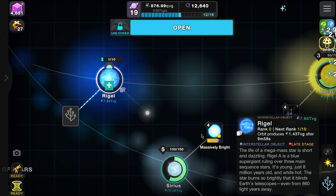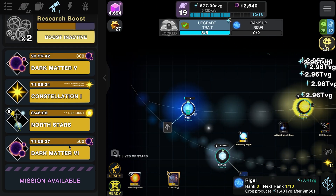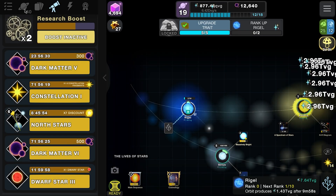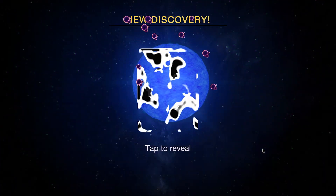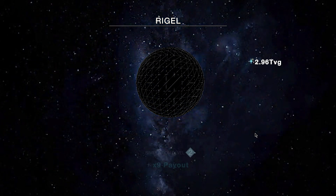Let's read about Raiju: the life of a mega mass star is short and dazzling. Raiju A is a blue supergiant - young at just eight million years old and white hot. The star burns so brightly it blinds Earth's telescopes even from 860 light years away. We photographed it and now need to level up Raiju, so let's spend some of this currency.